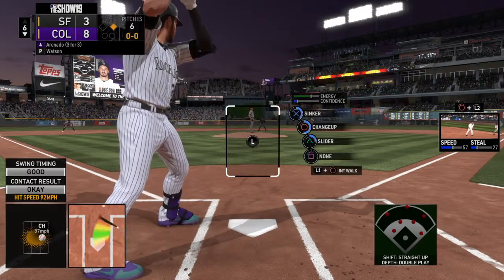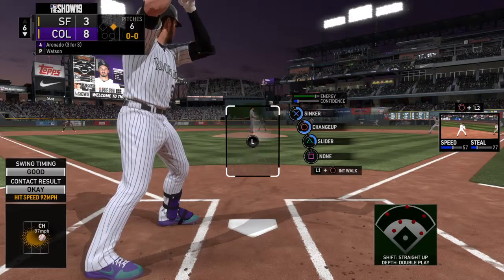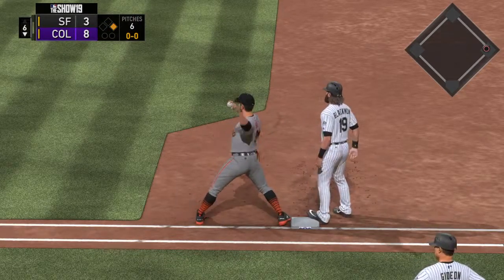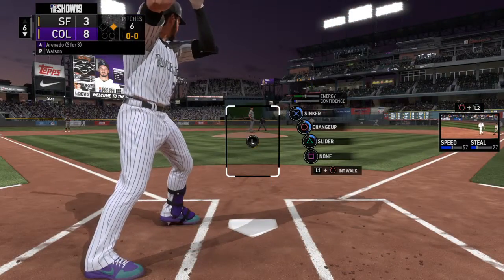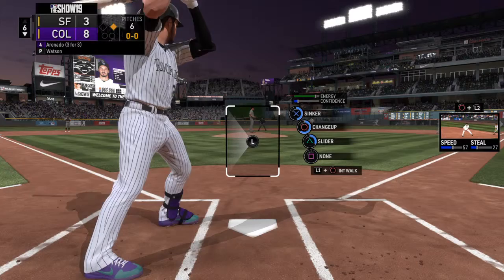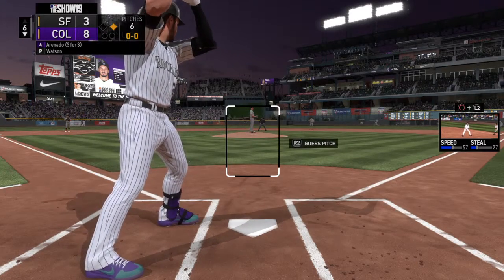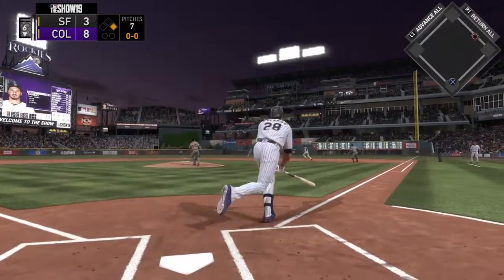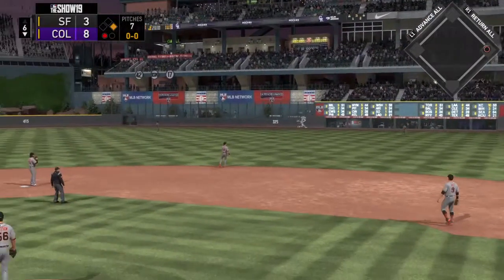Here's Nolan Arenado — his previous battles with Tony Watson show a batting average of .444, with two of those hits being home runs, and the runner back safely. Ready to deliver, here's the first pitch. Slap hard the opposite way. Parra is there and he makes the catch for the out.